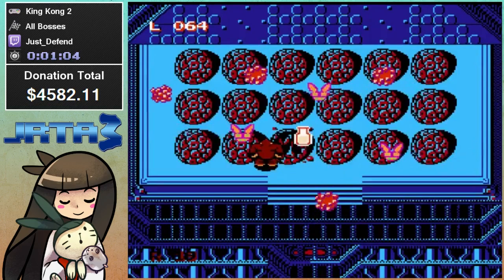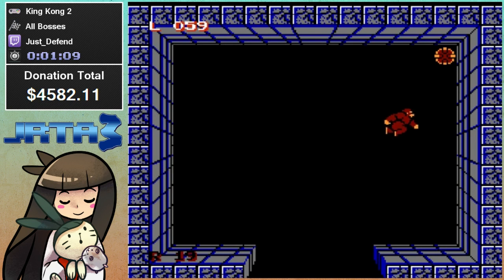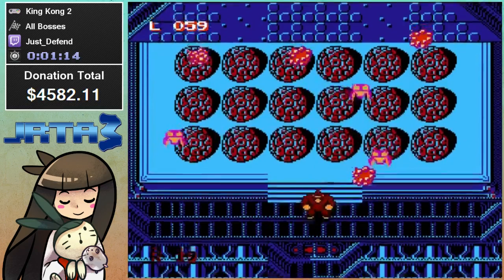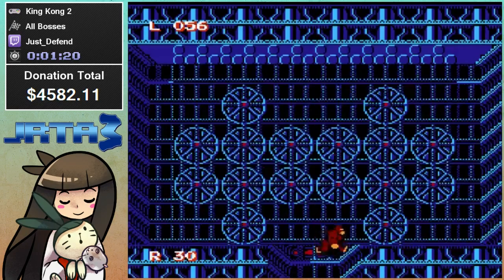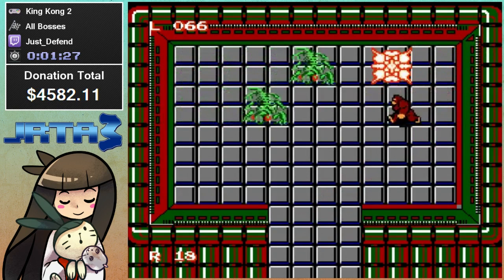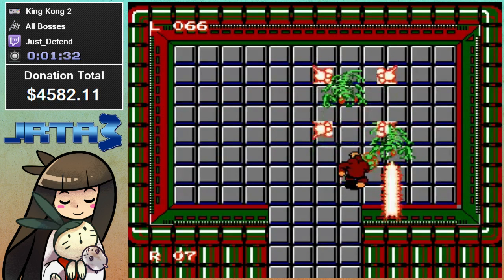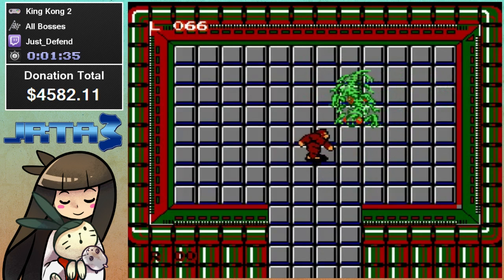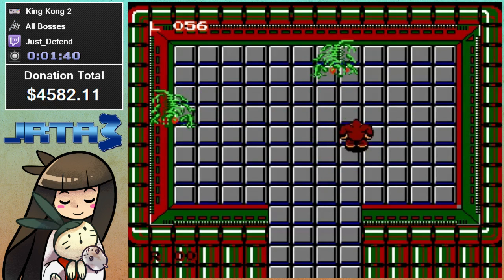That's another important weapon that Kong has. He has his fists, which aren't very powerful, to be honest. But once you power up the rocks, we'll be using that majority of the time. The big RNG factor in this game are the drops. So you can get ammo drops or health drops. I'm messing up this boss really badly. We'll try to take it safe.